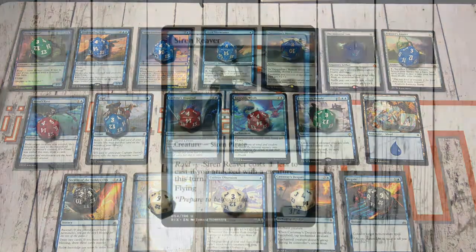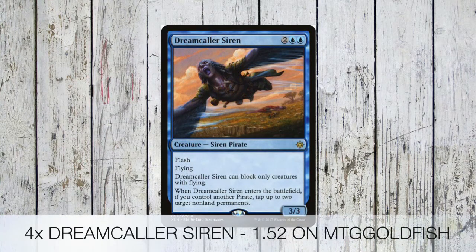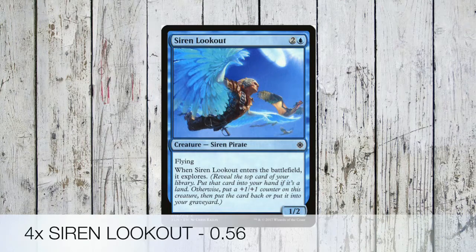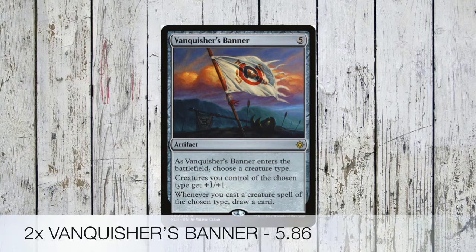To start off with the creatures: we've got three Siren Reaver — costs one less to cast if you attack with a creature this turn. Next up is four Dreamcaller Siren — flash and flying, can only block creatures with flying, and when it enters the battlefield if you control another pirate, tap up to two target non-land permanents. Fortunately all of our creatures are Sirens and Pirates, which is super handy. Next up we've got four Siren Lookout — when it enters the battlefield it explores. Then we've got a one-drop, Siren Stormtamer — flying, pay one blue, sacrifice it, and counter target spell or ability. We don't have much main board countering, so that will come in very handy, which is why it's a four-of.